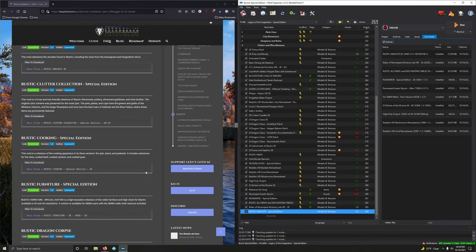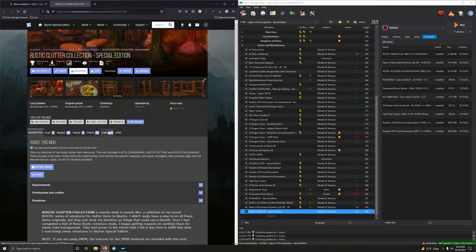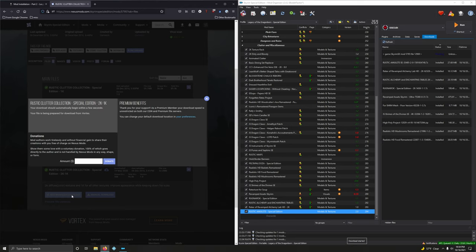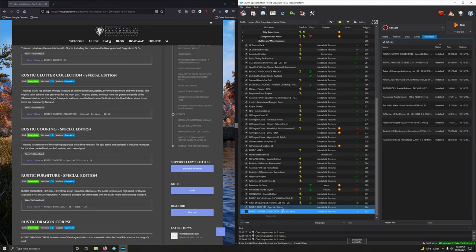Rustic Clutter Collection Special Edition — high res and lore-friendly retexture of Skyrim dinnerware, pottery, silverware, goldware, and wine bottles. We want the 2K/1K version — third option. Installing and activating.